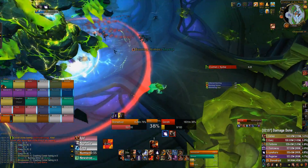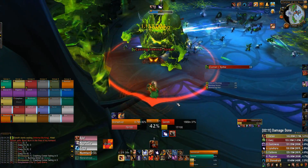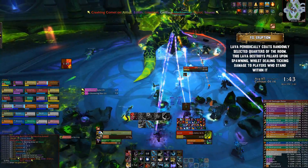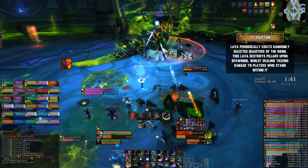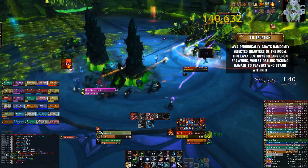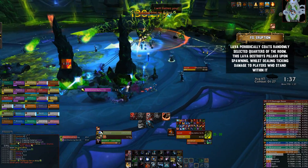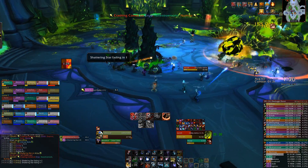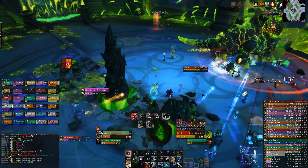And those are all the abilities that you'll need to worry about for normal mode. However, on heroic mode there is one additional ability you need to deal with, which is Fel Eruption. Throughout the encounter, randomly selected quarters of the room will become filled with fire. This fire deals damage if you stand within it, and it also destroys any pillars within that quarter as it spawns. Because of this, it's vital that all ranged players and healers make sure they're spread equally in all four quarters of the room. That way, when one section of the room becomes coated in fire, it doesn't matter if any of the pillars are destroyed there, as there will always be pillars in other quarters of the room.